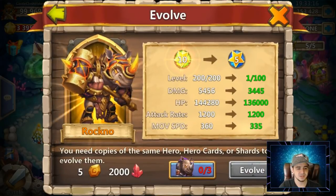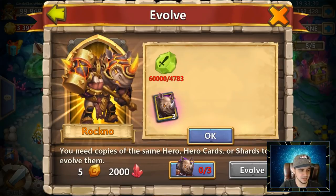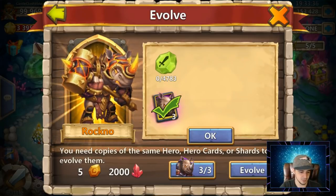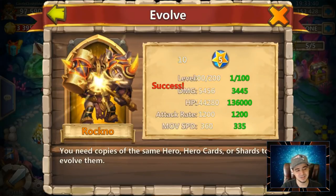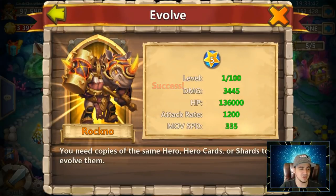Let's go ahead and get him double evolved. Let's take a look at the stats — the HP basically doesn't even go down, like that's only a few thousand HP, so that's quite interesting actually. The damage — okay, so let's go ahead and use these three Rockno cards. Let's get him evolved; we'll get those books back but it doesn't really matter.